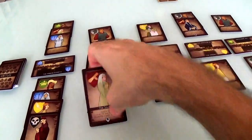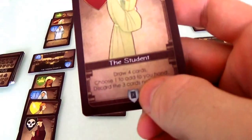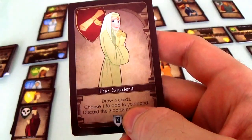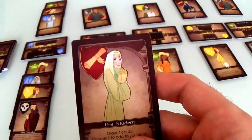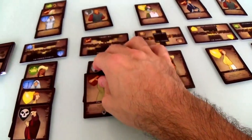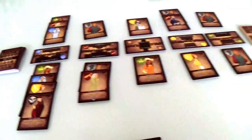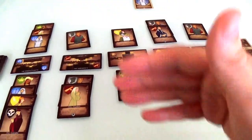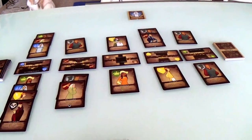Now, you'll notice the student — there are two cards, the student and the professor, that have this little icon. When you play them and do their ability, you don't get to draw a card at the end of your turn like you normally do, because you instead use their ability to draw a card in a much more specific way. In the case of the professor, you use them to draw a lot of cards and really increase your hand size.